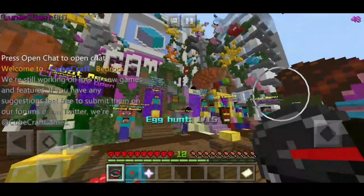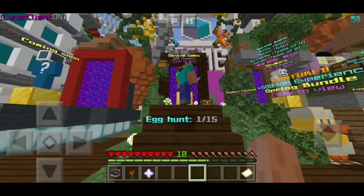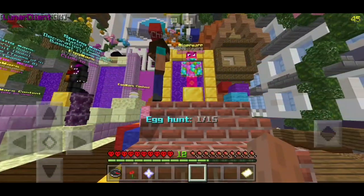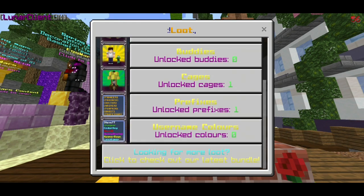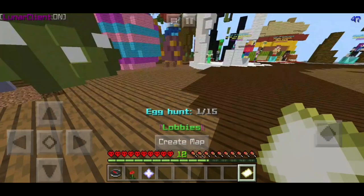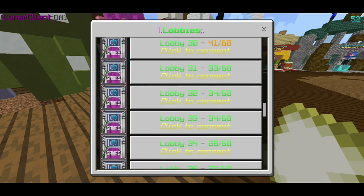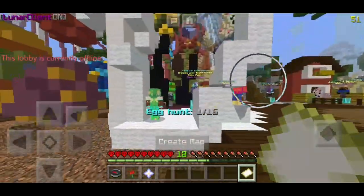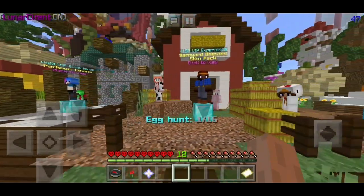Now at number three guys we've got CubeCraft. I've made a couple of videos on this server before. There's new things coming soon from the server — survival games, skywars, egg wars, and mine wars. The server is pretty new so it doesn't have too much stuff right now, but you can get cages and prefixes for skywars and stuff like that. There's a social menu so you guys can add friends, and there are a lot of lobbies because this server fills up very, very quickly. You can also make in-app purchases to get skins, XP boosts, and stuff like that.